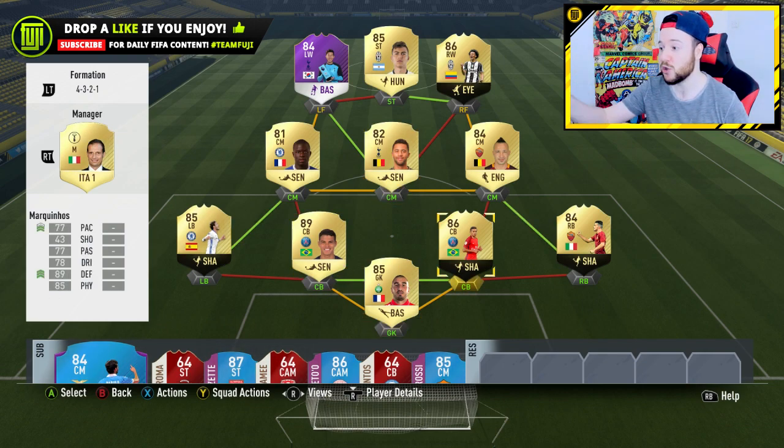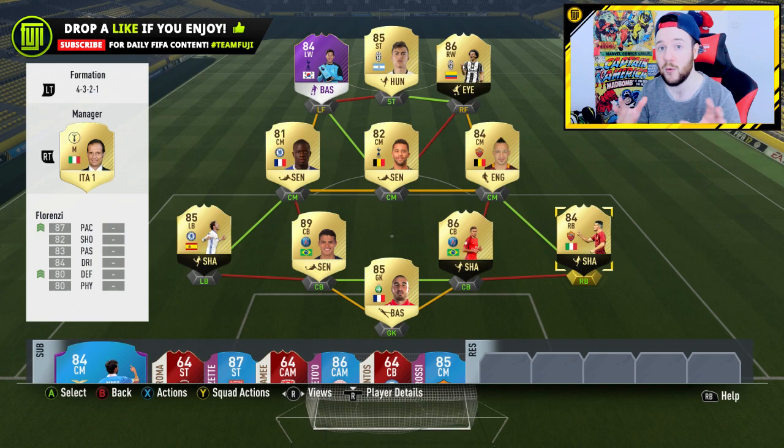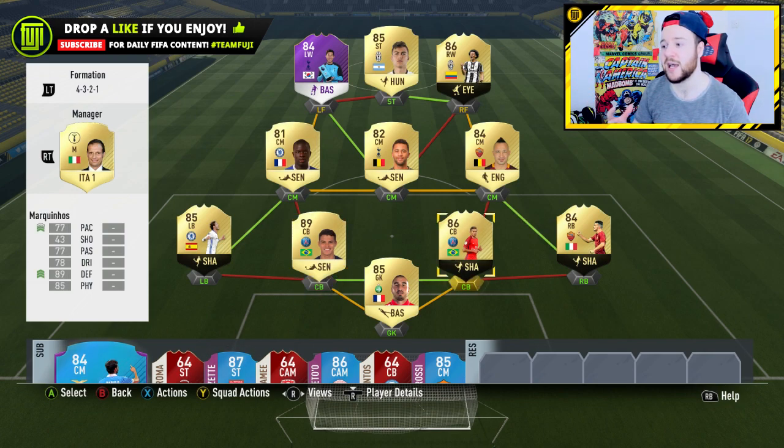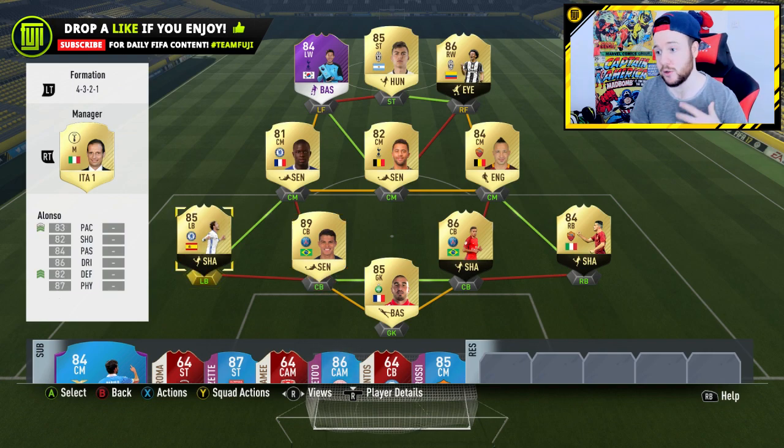Going through the full team: Ruffier in goal, solid. Right back position — Florenzi. I didn't use him until this point, the inform version. I've come up against him a lot in the Weekend League, and when opponents are running down the line and trigger the shielding, he is incredibly strong. In defense, second inform Marquinhos and Tiago Silva — I've got these two on my road to glory account. They're good for the most part, though at times there are a few mistakes, possibly down to their work rate.